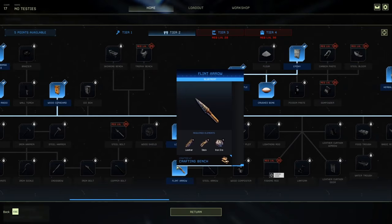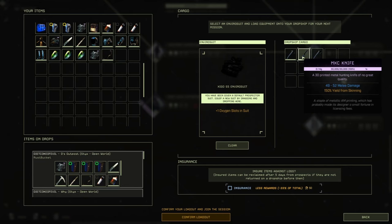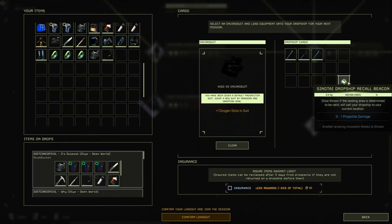As you can see, we're on our level 17 character here, so we're going to emulate doing this for the first time. We've got our loadout: we're going to drop down with the pickaxe, a knife, and an axe. We're dropping with the recall beacon just for demonstration purposes — we're actually not going to use it. Now, confirm our loadout and drop down.